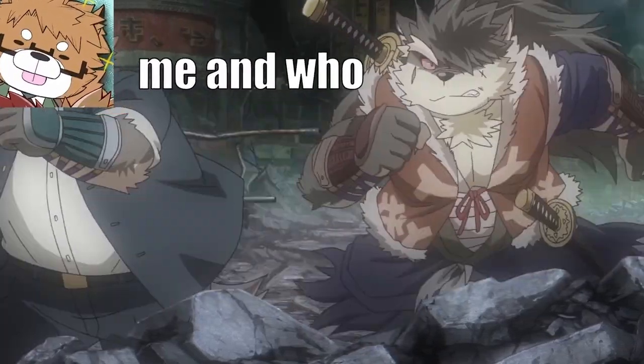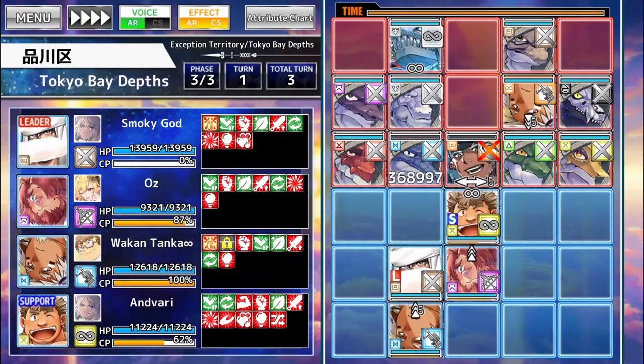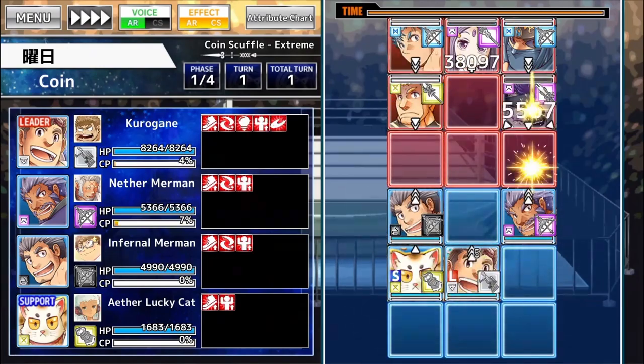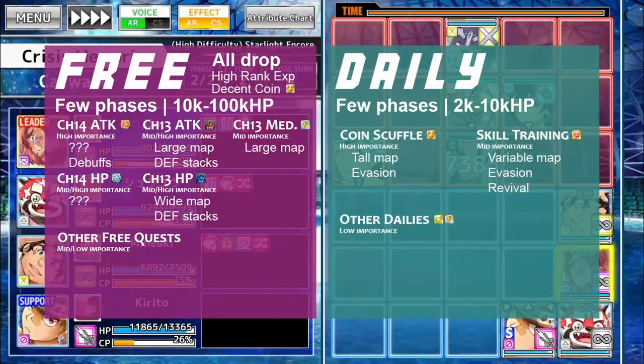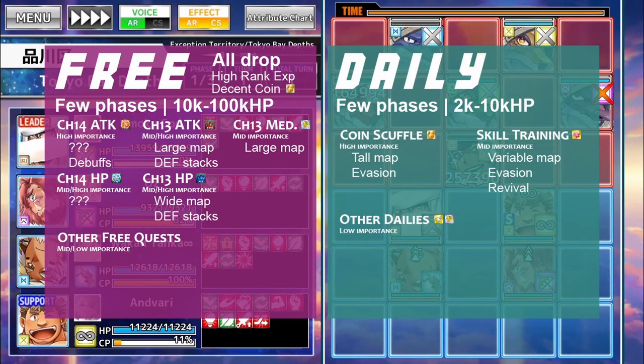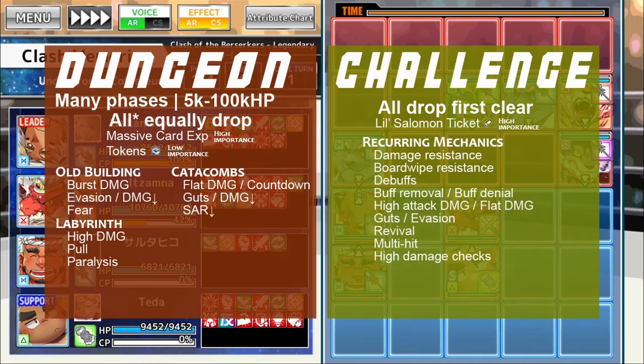I'm Aerithon, and I'm here to tell you if these units and ARs are for you. Like last time, we'll be evaluating units based on their ability to handle four types of relevant quests. Reliability, speed, and damage are valued above all else for free quests and daily quests. These are also important in dungeon quests and challenge quests, but other traits like endurance, mitigation, and flexibility also gain value.